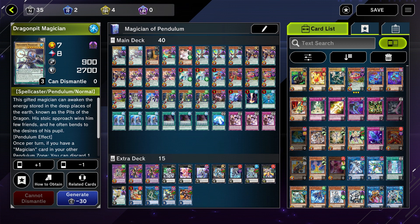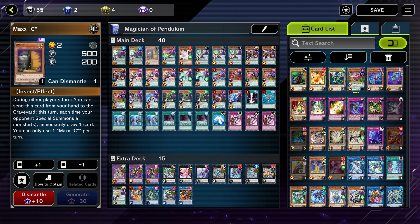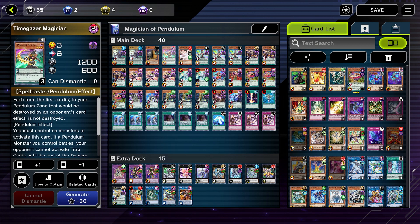From the original video I have these two cards which come in a structure deck. Maxi doesn't come in a structure deck — I added it because Maxi is really powerful. The one time I drew it, it drew me one card, so I kind of like it.